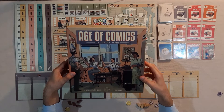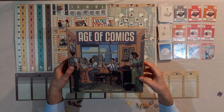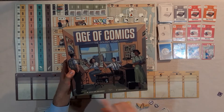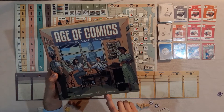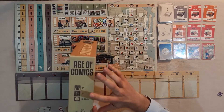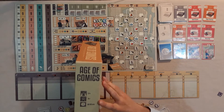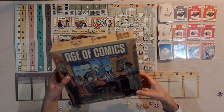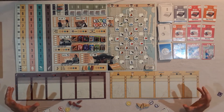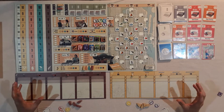Hello all, welcome to the channel. Today I am bringing you a run-through of Age of Comics: The Golden Years. This is a preview copy and it's hitting Kickstarter very soon. It says 2 to 4 on the box, it might have a solo option as well. Takes in the region of 60 to 110 minutes, which has been about right in my plays. This is a medium complexity game where we are comic book publishers in the late 1930s up to the early 1950s.